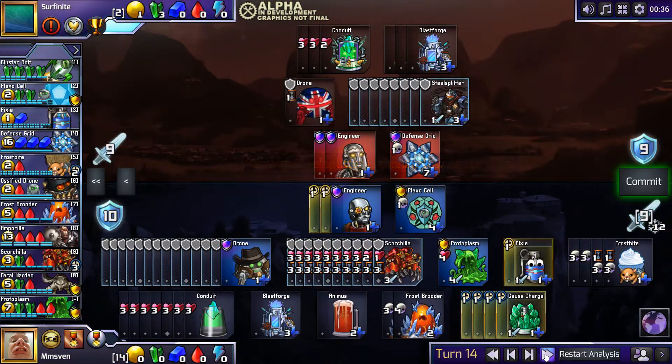D-grid is great, but not when it only absorbs damage every 3 turns and when there's no other decent blue advanced set units.